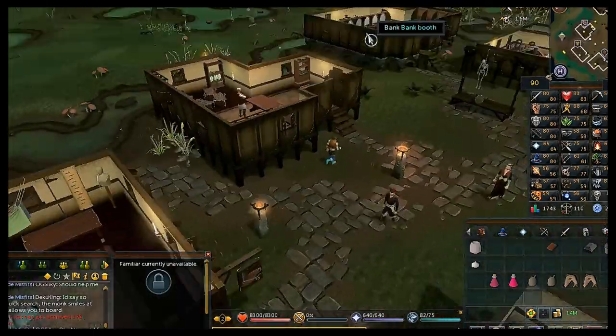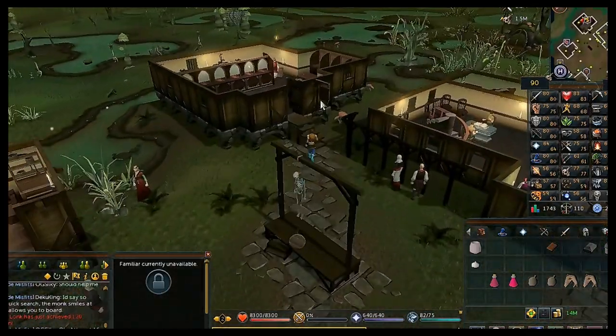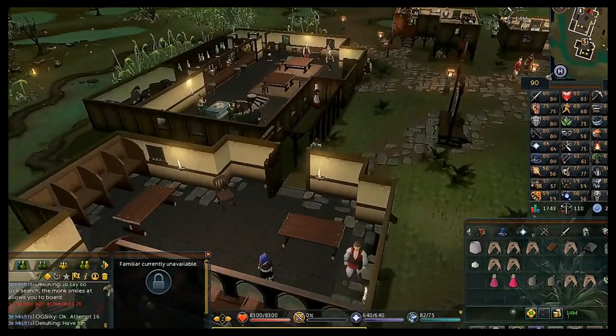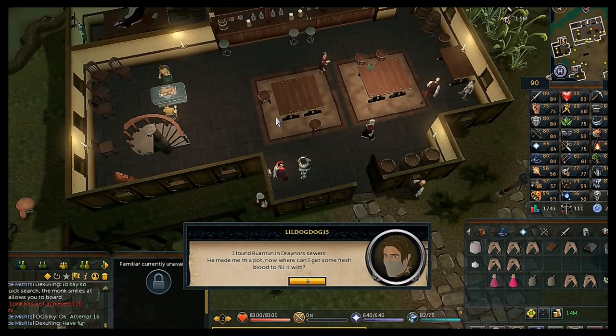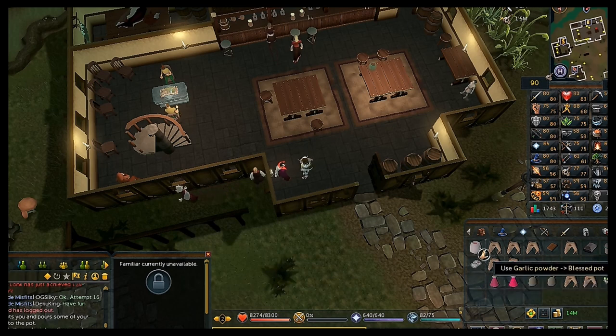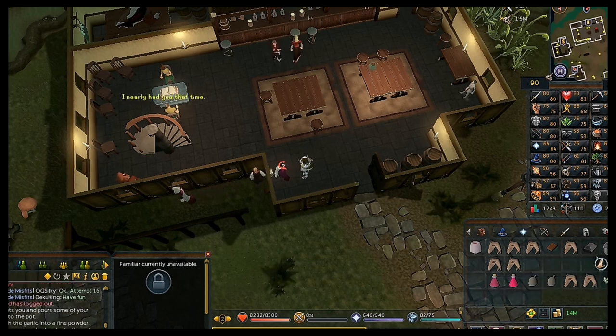Once you have the blessed pot, head back to Canifis. Go to the bank, get out your magic armor, then talk to Malak once more. He'll take your blood to fill the pot. Right-click your garlic to crush it, use the garlic powder on the blessed pot, then use the spice on the pot as well.